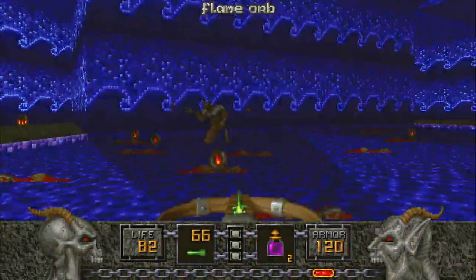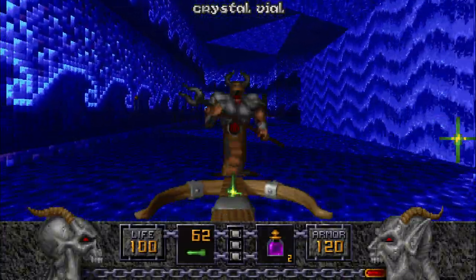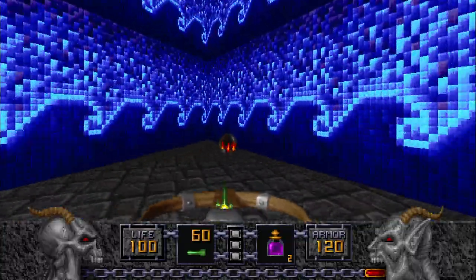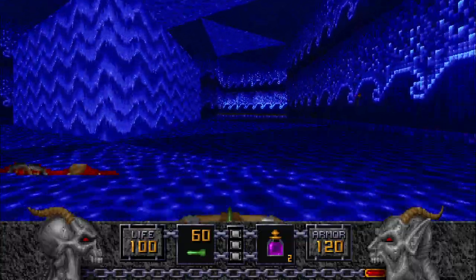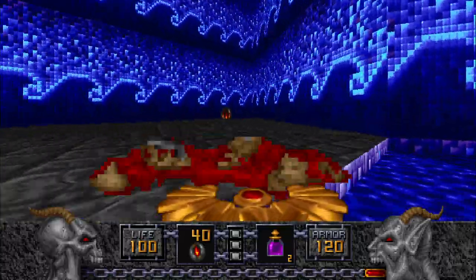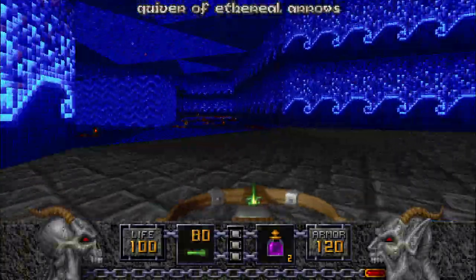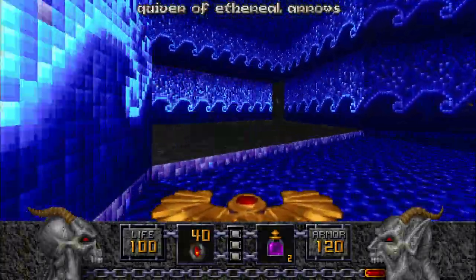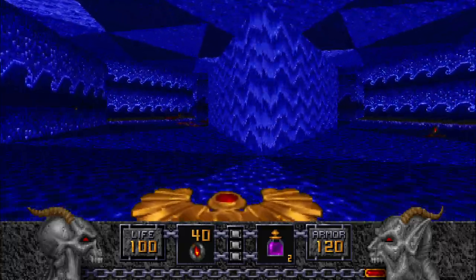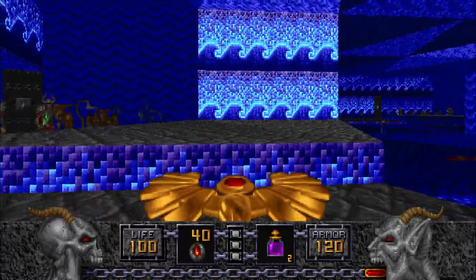Now that these guys are disposed of for the most part, we can just continue on destroying the rest of these dudes. We have lots of ammo for the Phoenix Rod, but we don't have any other enemies to use it on. Over here is a switch and it will lower another part of the level — or should I say parts, because there's plenty more where that came from.